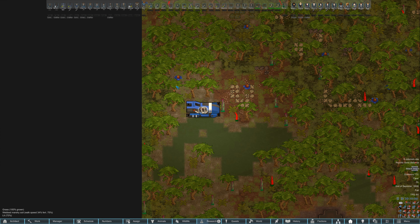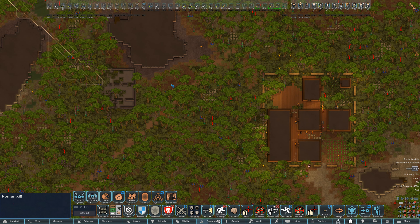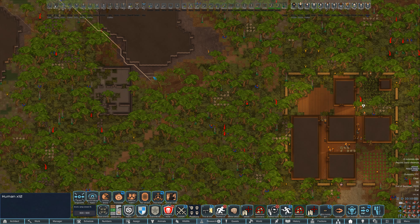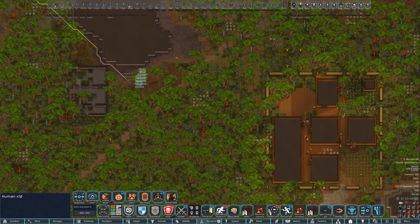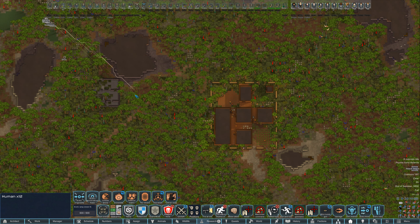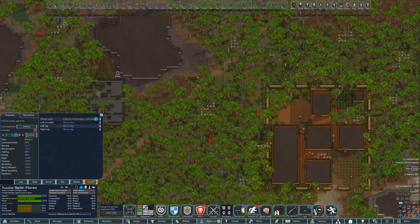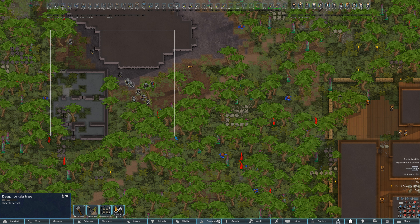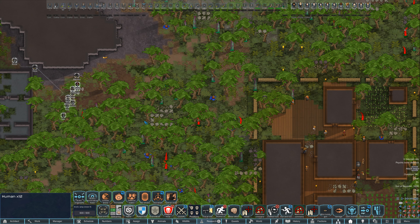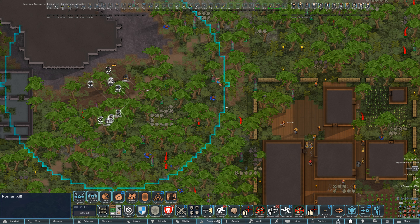Okay, we're back taking more imps out. She is so fast - oh, she has two bionic legs! I think one of them got destroyed after we had already given her a bionic leg. Let's pop in and do a combat zone.